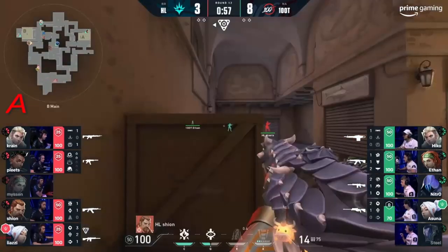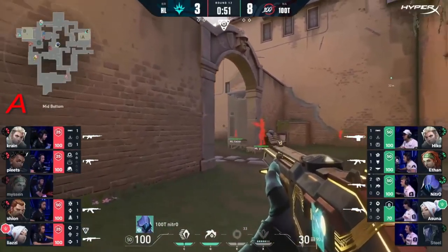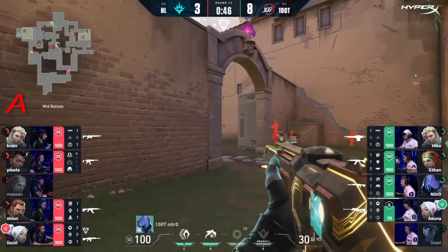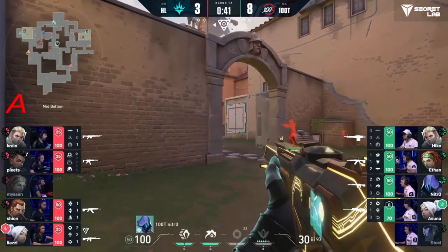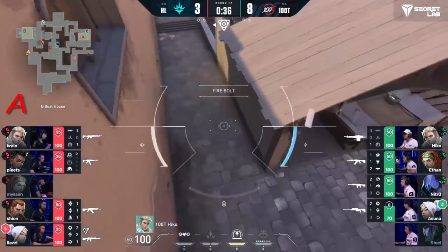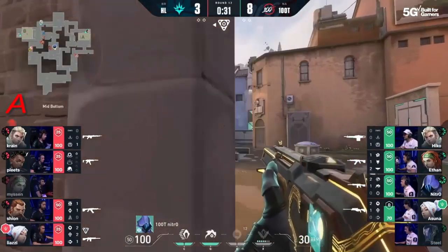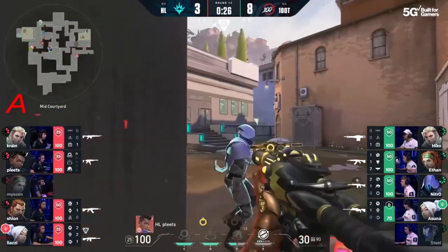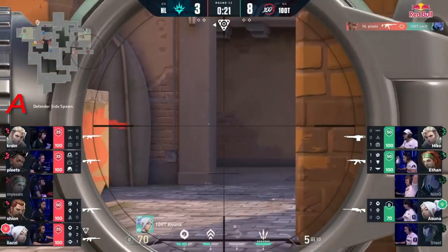Spike is going to start to trend towards the B site. This is an interesting split for Havan Liberty — Crane's taking the scenic route, going all the way around. It's going to take a while for him to make his presence known on that half of the map. Draw some attention over to A, then hit B — they've been known to do it. And actually, they fake. The times we've seen them in the Brazilian region are pretty good. Nitro will have the smoke back up again, timing that to cover off B.